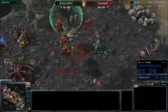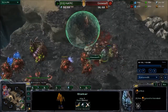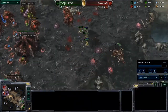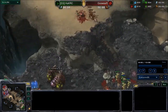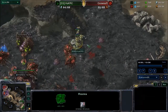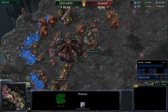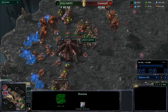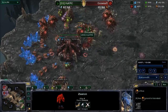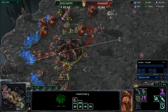The Zerglings have Zergling speed and they're running around frantically, but there's still a lot of Zealots in the natural. The Zerglings try to surround the Stalker — the Stalker is finally taken out, but there are still five Zealots. The Zealots do a lot of damage to the Zerglings. There's about 12 Zerglings now with a full surround on the Zealots, so they'll eventually be taken out — but three more Zealots are being warped in. The Zerglings have dealt with some Zealots, but there's still a whole bunch in the natural.